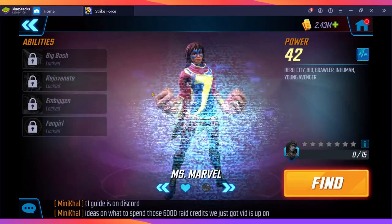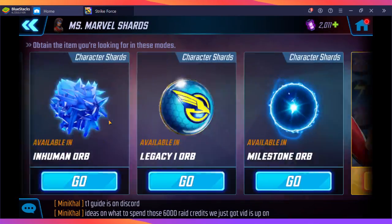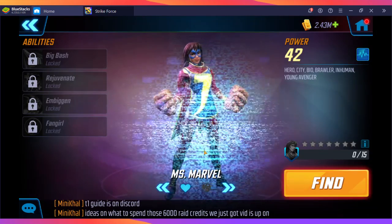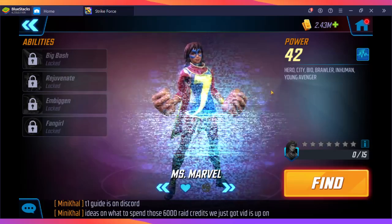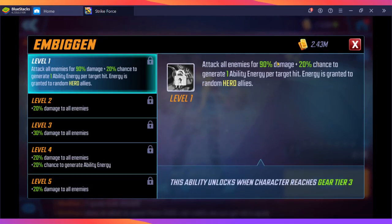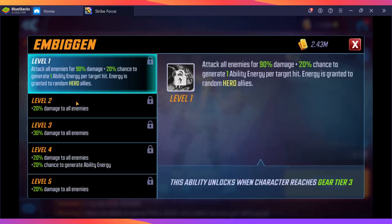I don't know how I skipped over this, but Miss Marvel is also a very good protector — another early-on character. She unlocks in Mystic 2-6 and is great for Dark Dimension 2 and Dark Dimension 3 for the City tags. She heals herself, which is great for a tank.